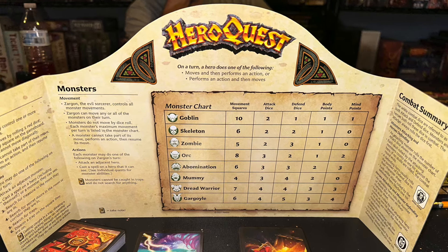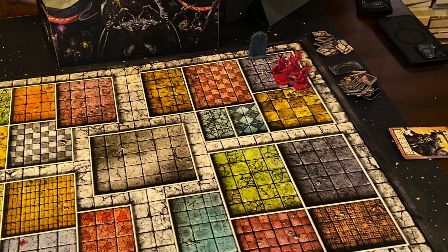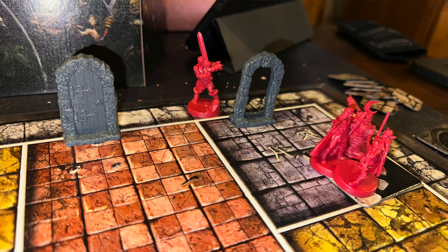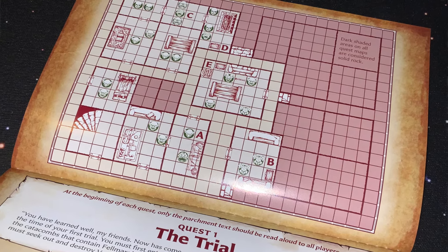One player takes on the role of Zargon, and he's going to go ahead and set up the board. You're not going to see a whole lot of the board as it begins, but players start moving through it. As they move through doorways and around corners, the sorcerer Zargon sets up exactly what they can see, because he's got a quest book that tells him exactly where everything is located.